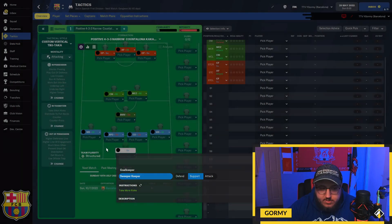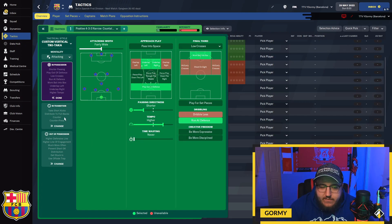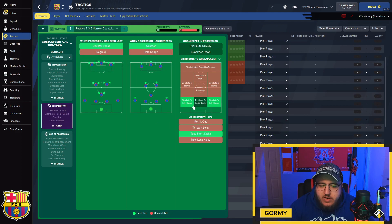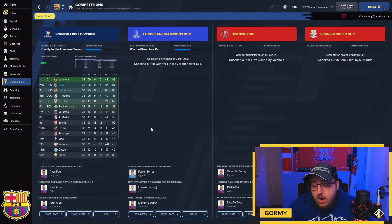It's played with an attacking mentality — go positive or balanced if needed, but never defensive. In possession: fairly wide, underlap on the left and right, play out from the defense, work the ball into the box, low crosses, shorter passing directness, higher tempo, and run at defense. In transition: counter-press, counter, distribute to fullbacks, and take short kicks. Out of possession: offside trap, much more often trigger press, prevent short goalkeeper distribution, get stuck in, higher line of engagement, and a higher defensive line. Again, if you're getting too many cards, take get stuck in off or switch to stay on feet.